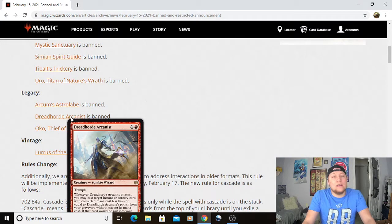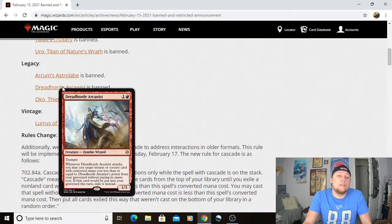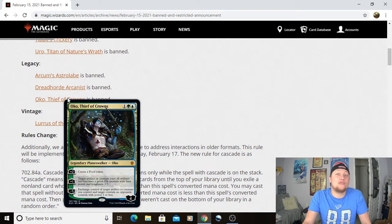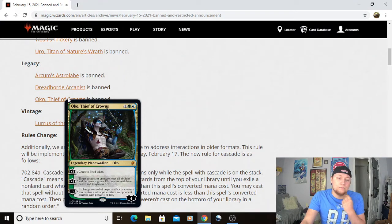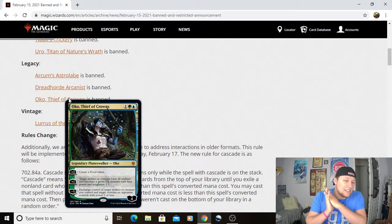Dreadhorde Arcanist — just way, way too efficient a card. I feel like almost every deck that plays Red plays this card. The amount of value you get from Dreadhorde Arcanist is insane. And then we got Oko, Thief of Crowns — this was a little surprising. I don't play a ton of Legacy, but a lot of people I talked to said Oko was perfectly fair in the format. I'm surprised to see it go. It still basically does the same thing it did in Standard, Modern, Pioneer, and Historic — but still even too powerful for the Legacy format, which is very interesting.